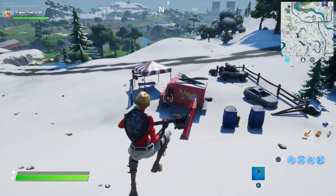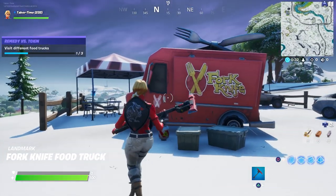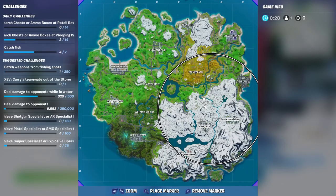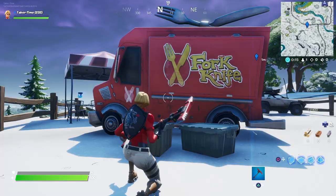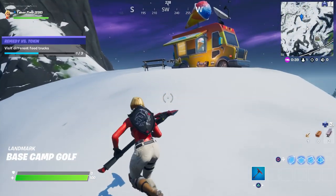The next food truck is a little different — this one has a fork and knife on the front and is literally called the Fork Knife food truck. It can be found right in between Frenzy Farms and Lazy Lake. The exact location is right next to this road on your mini map. Here is the Fork Knife food truck.